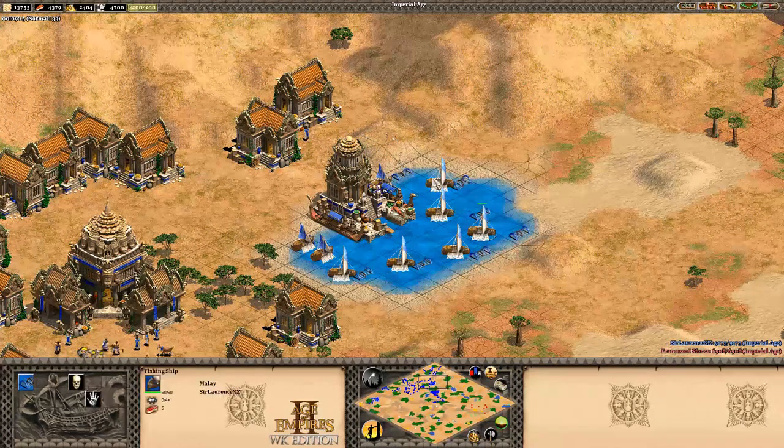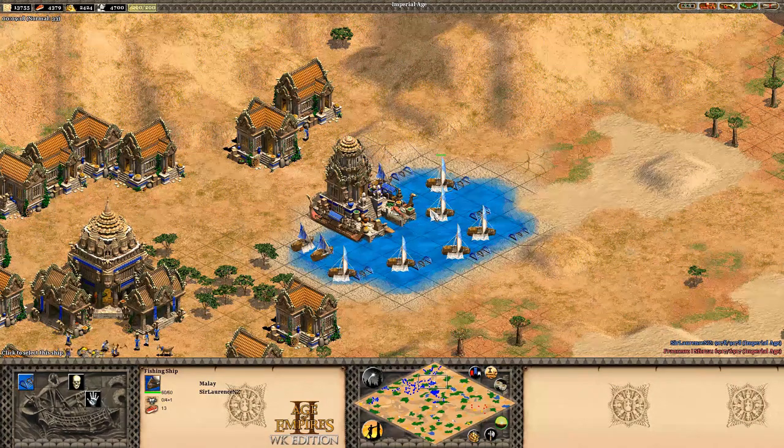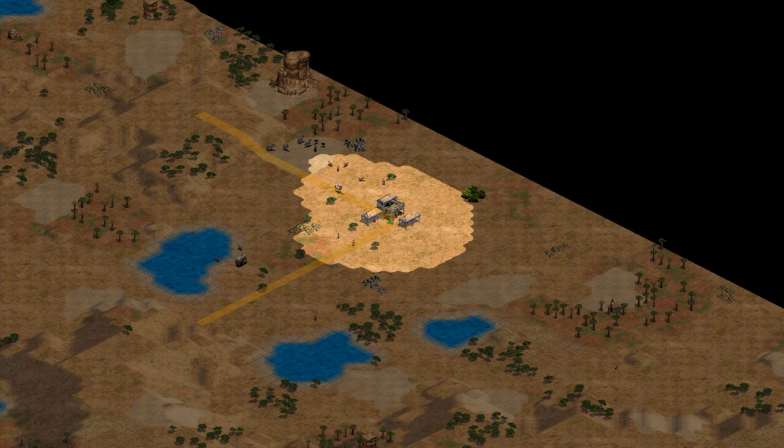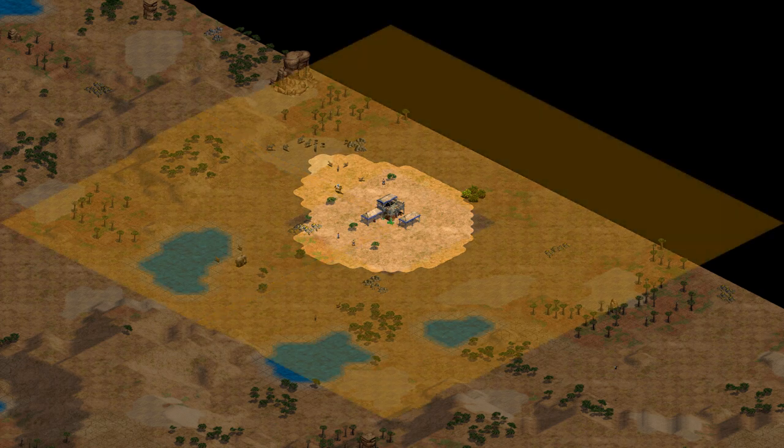Before we move on to resources, it's important to understand how resource spawn mechanics work. Spawn distances referenced in the map code are minimums and maximums in at least one direction from the middle of the town centre, meaning that from a top-down perspective, resources spawn in a hollowed out square where the corners can be further than advertised.